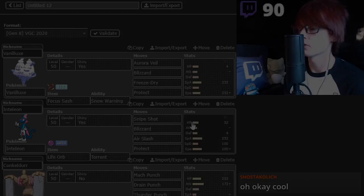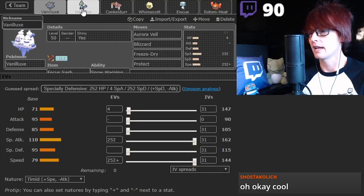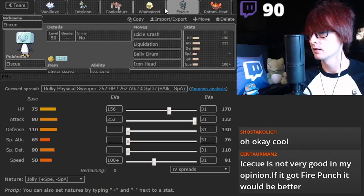This is a team I've been supposed to have been working on for a while. This team has been submitted by Lear. This is a pseudo-hail team with Iceiku. Rotom's pretty good in here. This is a doubles team. There's a Whimsicott in it.